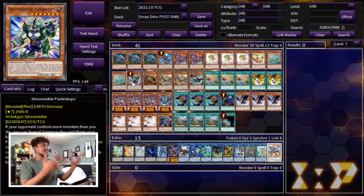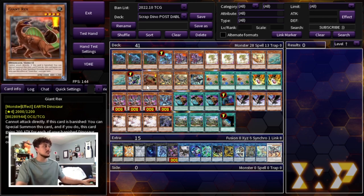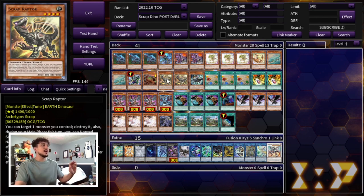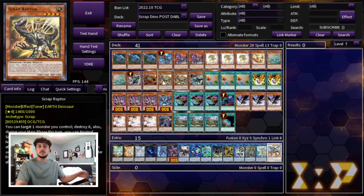Pancatops may be a go-second card and this is definitely a go-first kind of deck, but the really cool synergy Pancatops has is with Petite Pteranodon - you can actually end your turn with a Pancatops on your side of the field as another form of disruption. Then we're playing one Giant Rex and for the Scrap Engine we're playing two Scrap Raptor and one Scrap Chimera. We're not playing Golem - that's just another brick. I cut Scrap Raptor down to two because you have too many normal summons in the deck and you'd always rather summon Oviraptor over Scrap Raptor.